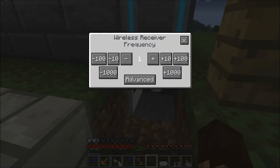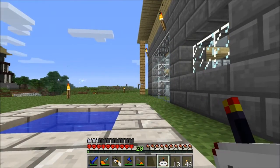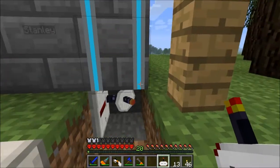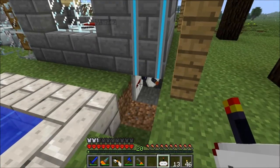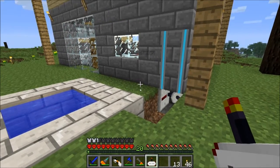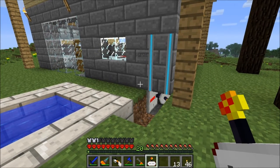So this is the home portal and we can go back to simple. Now how do I set this thing? Shift right click — okay, then we can set this. We want to have it on frequency one, our home portal. Now when we right click and hold, it sends a redstone signal and you can see it's down there. I put that in the wrong place so let me take it off and replace it.